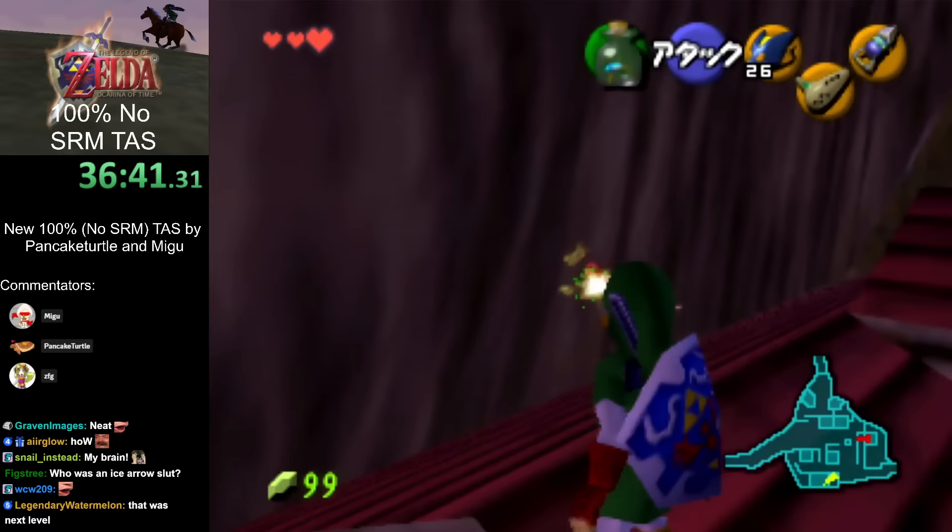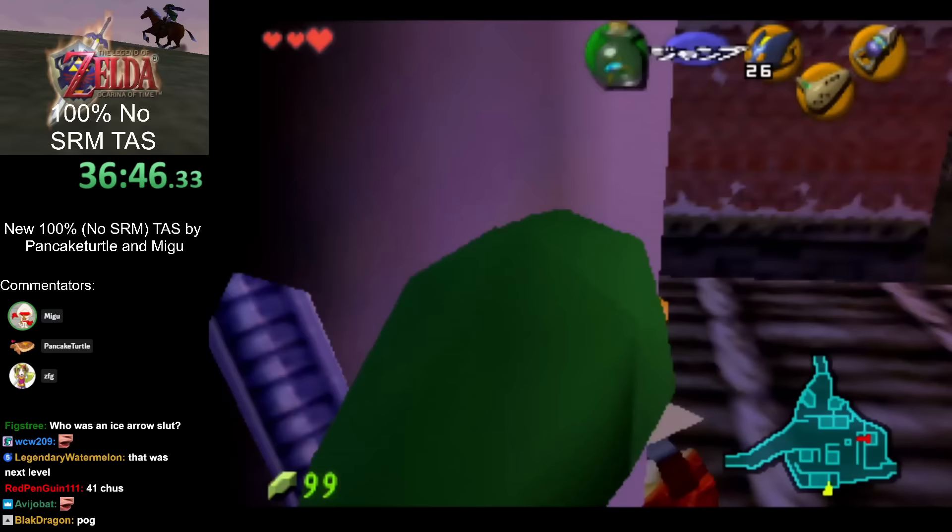How did you do the side hops without triggering the A-press for that? If you do it frame perfectly, it doesn't register. Interesting — I don't know why.